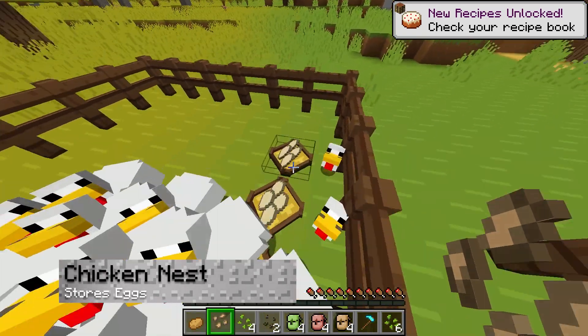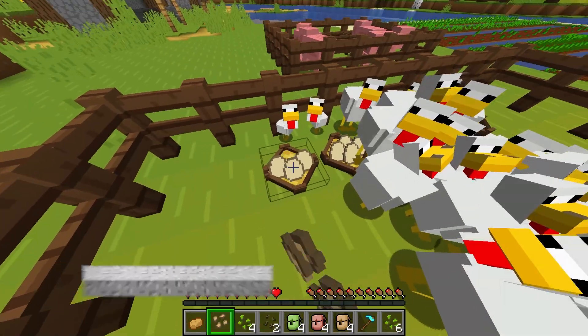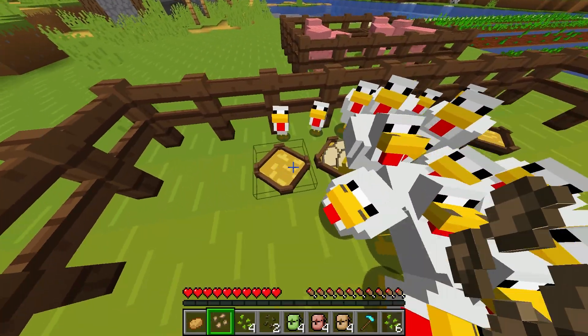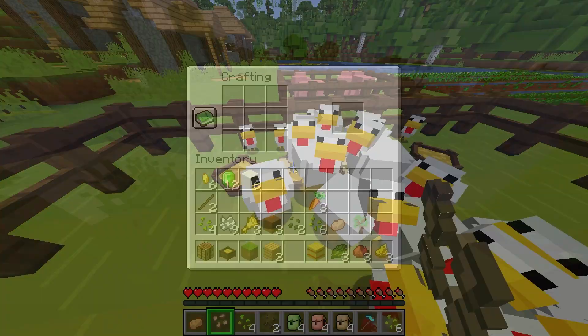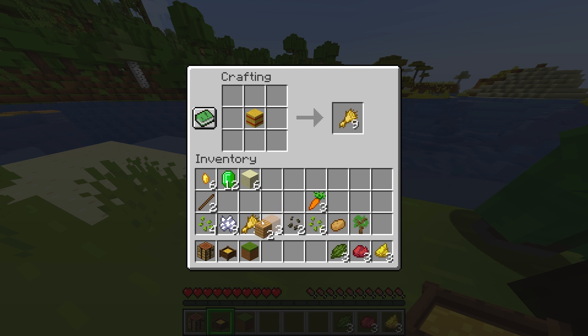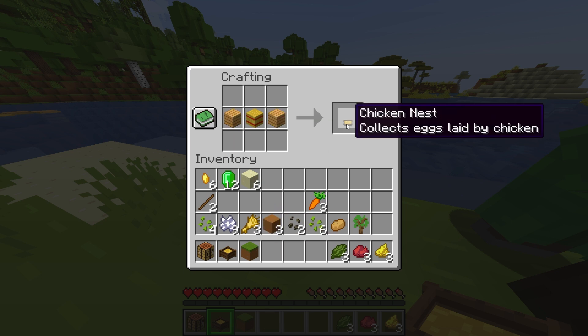The chicken nest is going to collect and store up to four eggs per block, which is obviously going to help you lose less eggs due to despawning. This is one of the easiest recipes in the mod, where all you need is two planks and one hay bale.